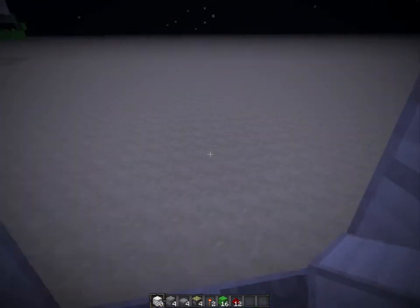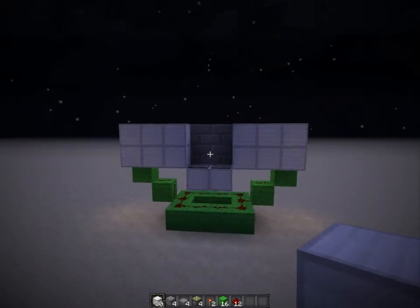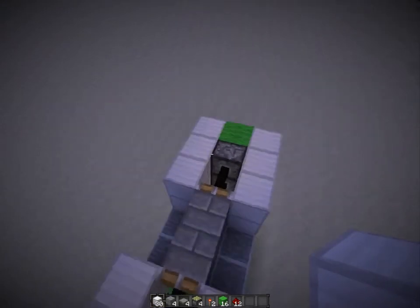Now when you walk on this it will open, and when you walk off the pressure plates it will close again. So again, this is 8 by 5 by 3.